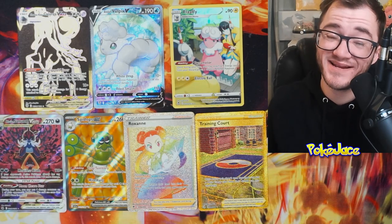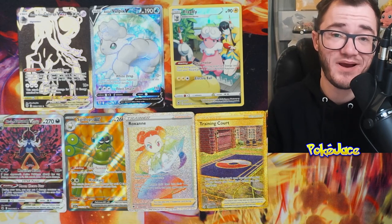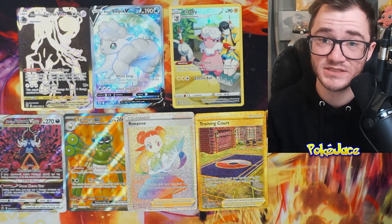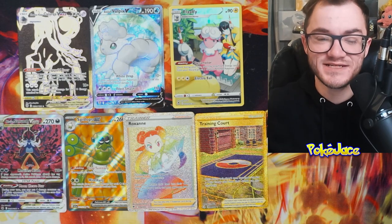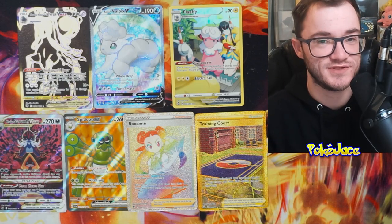These are all the hits we pulled in today's video. So, ending the mystery pack — we did actually pull three cards: a rainbow, a gold, and the Hisuian Samurott V-Star. Overall, not too bad. Did get green, which isn't the greatest. But I will be opening up some more PokéRev Mystery Packs on the channel, so definitely make sure to hit that subscribe button. If you want to watch me open up some Crown Zenith triple pack blisters and hit big, click on the video on screen. You guys are the real legends — I'll see you in the next one.